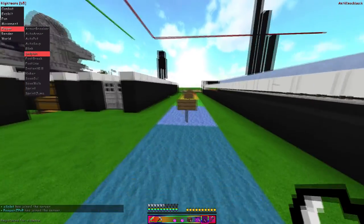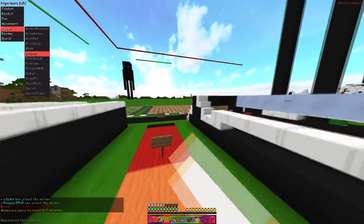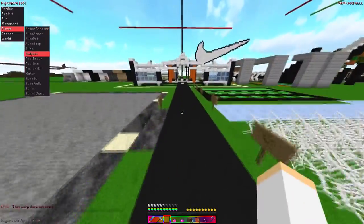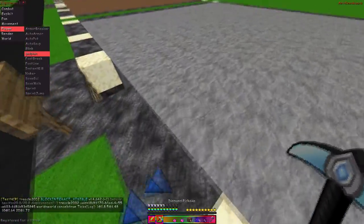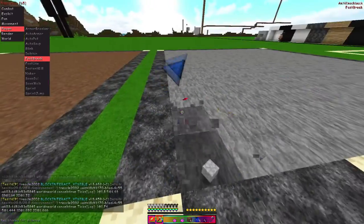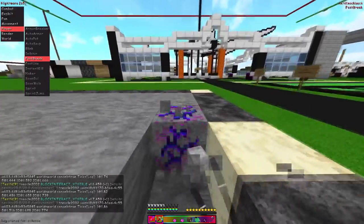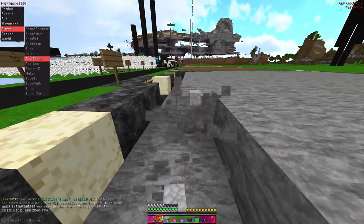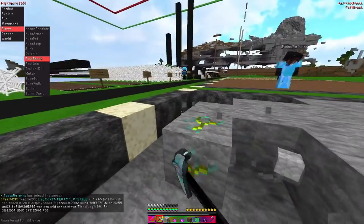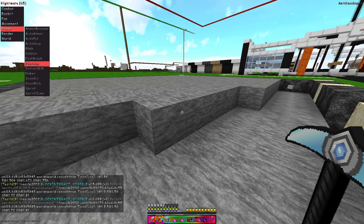Dolphin just spams space when you're in the water. If the jesus ever gets patched, dolphin will always work by just spamming space. Fast break works very well — it's an extremely fast fast break and rarely ever flags, which is nice.